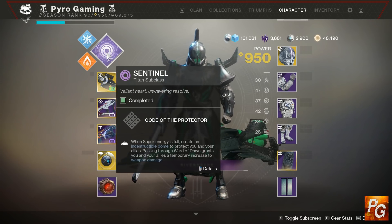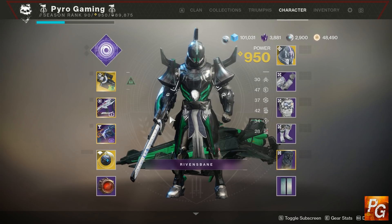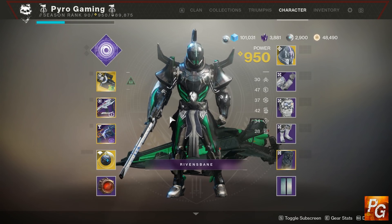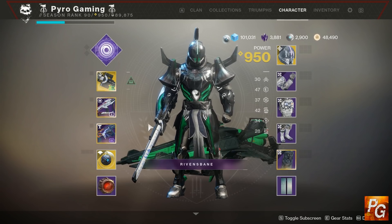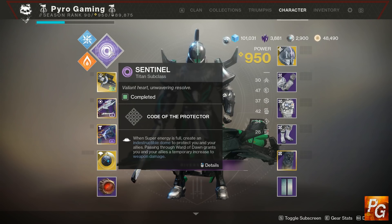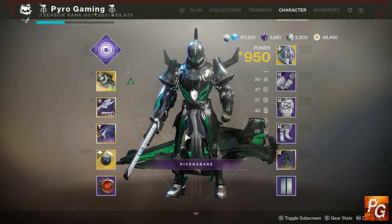That's good because previously Titans were going to be the only class capable of giving that 35%. For the 25% damage buff tier — 10% less than Lumina and weapons of light — you have well of radiance, empowering rift, and guiding flame; those are all Warlock things. At 20% you have sun warrior, and also 20% modifiers to weapon damage which is where inertia override and frontal assault come in.